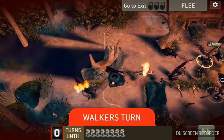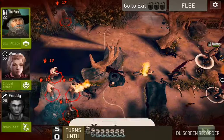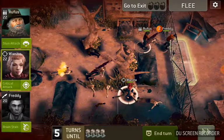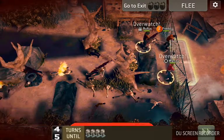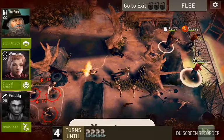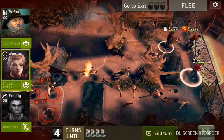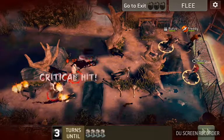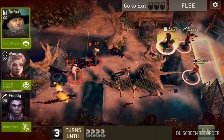The walkers that spawn will spawn on the far end here, so if you can get some clearance between you and them, you can have a few turns to get out. The big challenge is the blind spots. Don't use up any of your charge turns so that you're starting the next mission with a fresh charge on everybody.